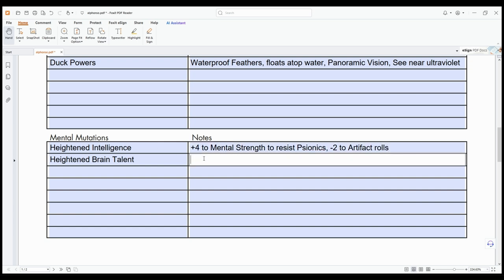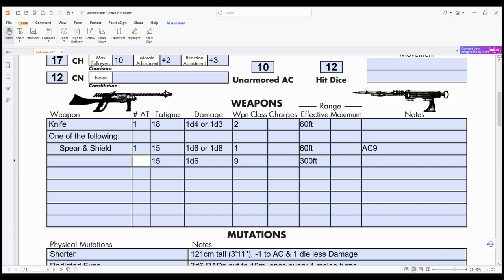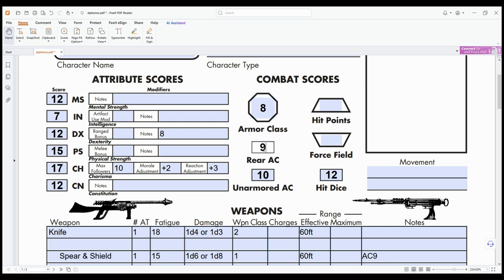Heightened Intelligence also gives me a bonus on artifact rolls, which are really fun — I might do a video about that. That minus 2 is really handy. The Heightened Brain Talent mutation makes artifacts even more accessible because it reduces the time it takes to figure them out, which is extremely handy when you have a lot of artifacts. Artifacts are important because discovering them is one of the only ways to gain experience in the system, along with killing monsters — kind of like classic D&D where you're not supposed to be murder-holing.